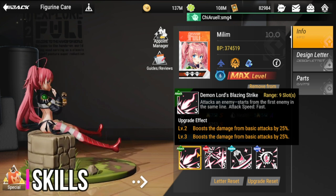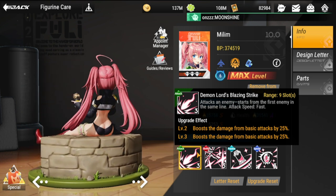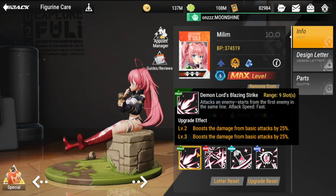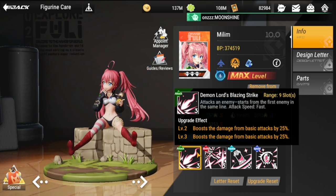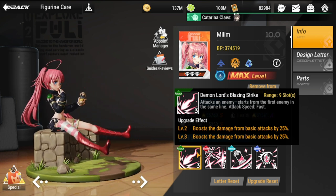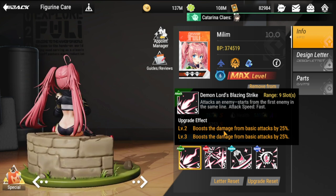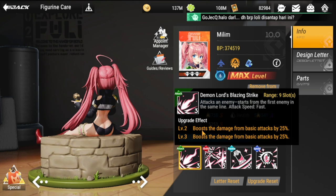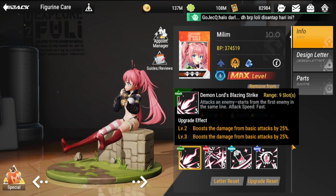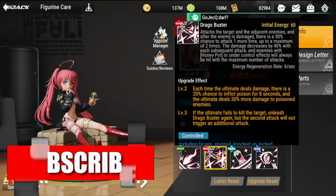Her basic attack is Demon Lord's Blazing Strike. Range is nine slots, attacks an enemy starting from the first enemy in the same line. Attack speed is fast, which is decent. If you want her to land basic attacks more quickly, you need to upgrade her attack speed. The upgrade effect gives a 25% basic attack boost at level one, and another 25% attack boost at level three.